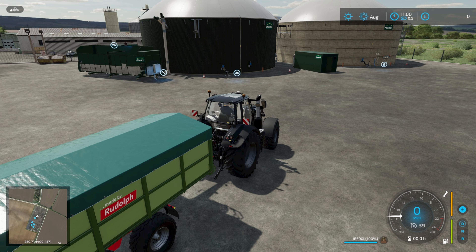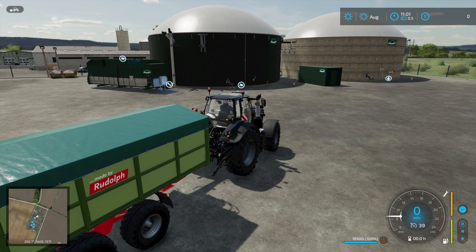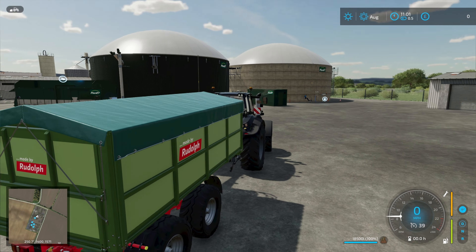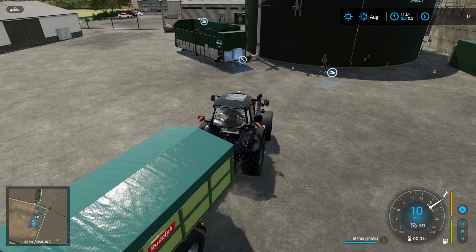We are on Calmston, which has the 250 kilowatt base game BGA available, and we're going to do a comparison of that versus what I think is the most profitable BGA using the modular BGA system. Most base game BGAs are about the same. I've got a trailer full of manure here and we can expect about a 900 gain just selling that manure to a sell point. We'll look at how much money we make from a trailer full of manure into each setup and how long it takes to process, because one of the problems with BGAs in FS22 is they take a very long time.